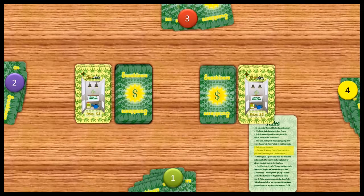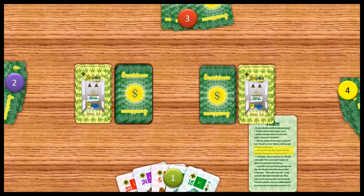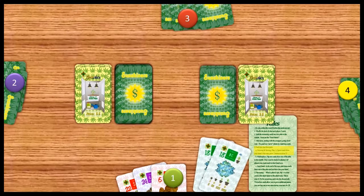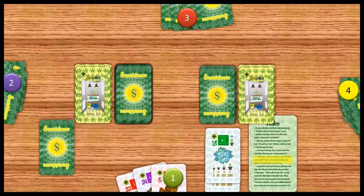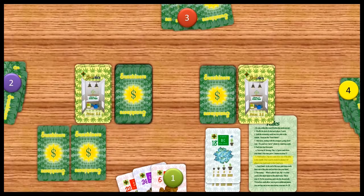Each turn has 4 parts. Begin by planting up to 2 cards. He plants 2 blue cheeses. Next, flip 2 from the middle. This is the marketplace.